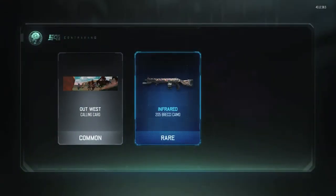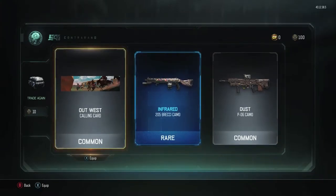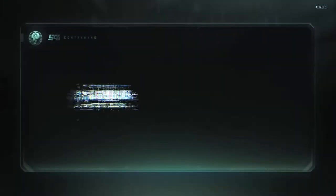Here's the first pack, trade 10, let's see what we get. Okay, nice calling card. We got an infrared camo for the Brecci — that looks okay I guess, a little bit too party-y for me — and then Dust, which is kind of a stupid camo. Nothing really good in that one. Let's trade for some more.